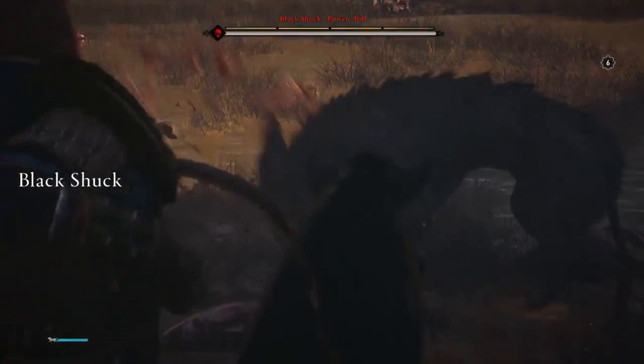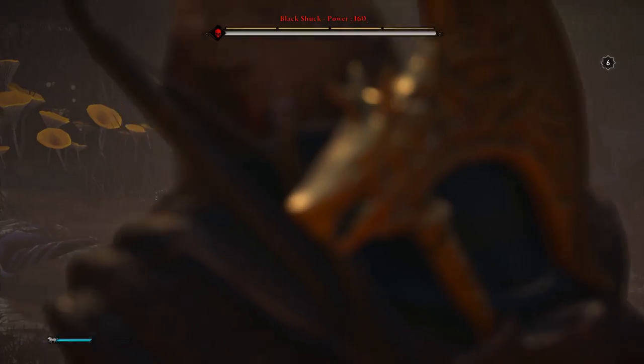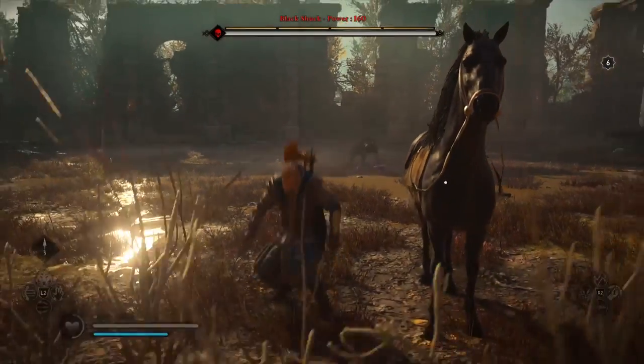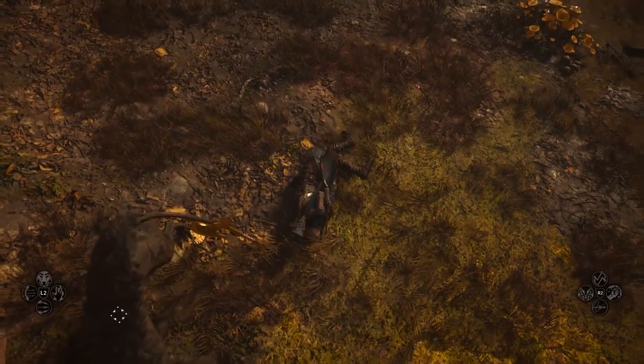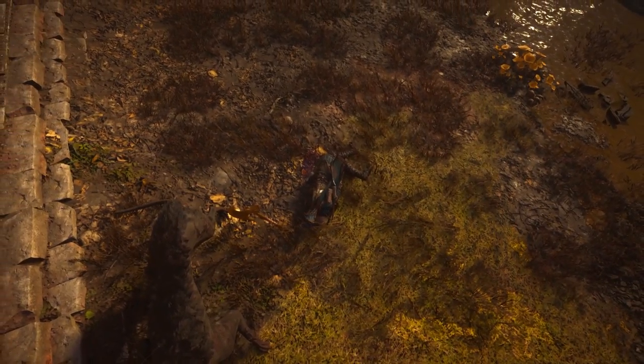We're going to take our horse in with us, and he's feeding on the corpse — look at that. Terrifying. This guy's got a power level of 160. He's a very feral, rabid beast and he's really tough, so make sure you come prepared for him. That's the location of the Black Shulk.